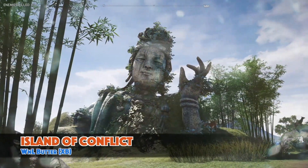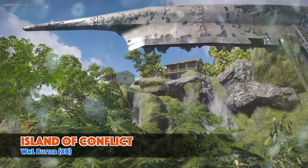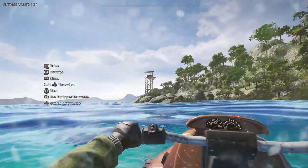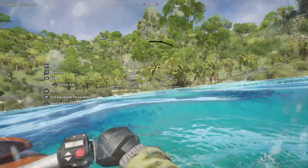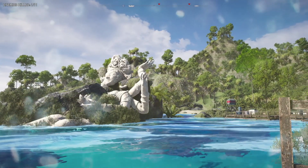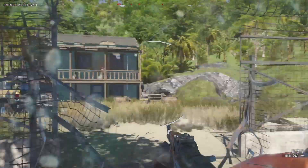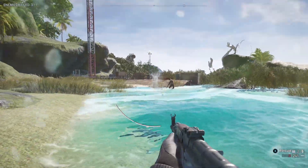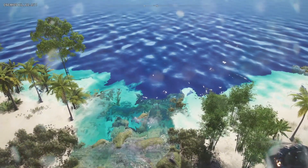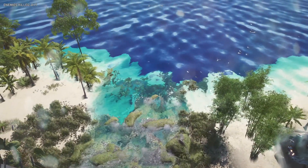The first map today is Island of Conflict, a really nicely designed creation where you take down an elaborate outpost on an enemy infested island. The first thing I want to compliment is the water work, which is really nice. I love the choice of rougher waves off in the ocean because it makes you feel genuinely trapped and threatened, and there's a lot of detail on the coastline with vegetation and rocks extending into the water.